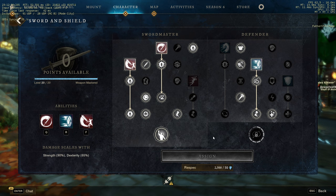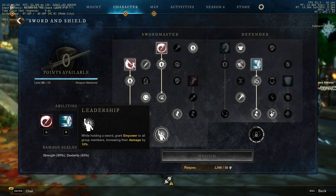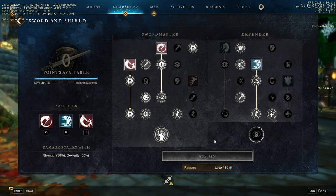This build is focused mainly on using the sword, because if you use your secondary your teammate is gonna lose the empowerment from Leadership. So your main goal is to use the sword and shield the whole time. It's about how to main sword and shield without swapping weapons.